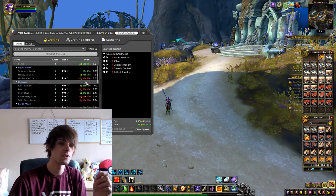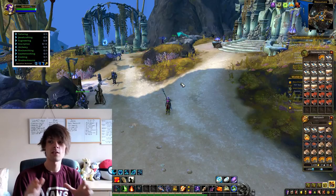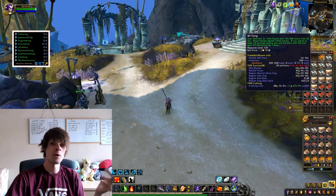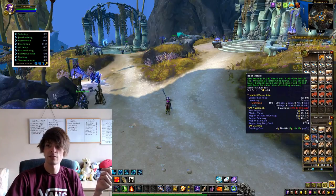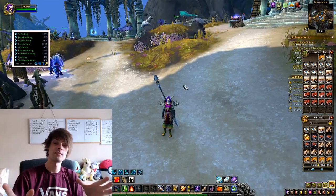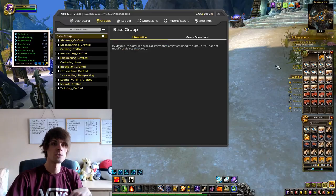If you find things that aren't actually profitable when starting up, they do sometimes fluctuate, so I'd consider crafting just one of that item. The double delight, baked void fin, ghastly goulash, grilled nasher, kebab — all the heroic visions type food — I'd probably make one of everything if you don't have them already in a TSM group.